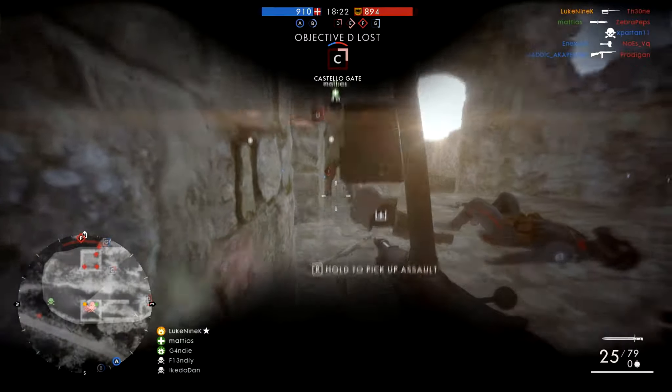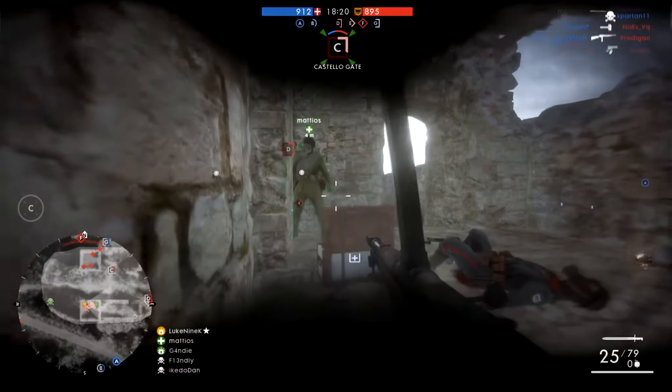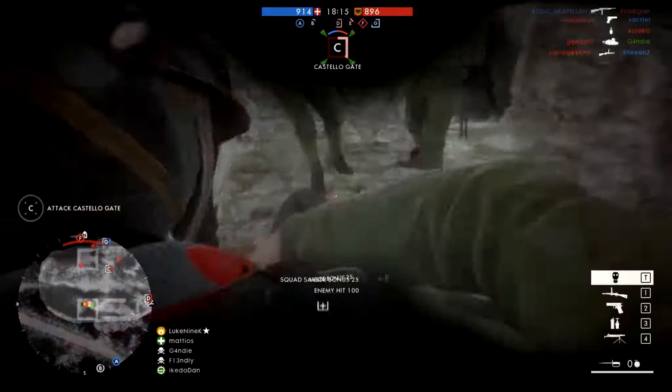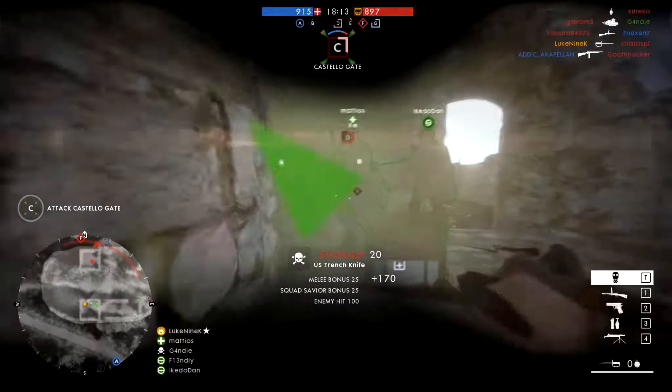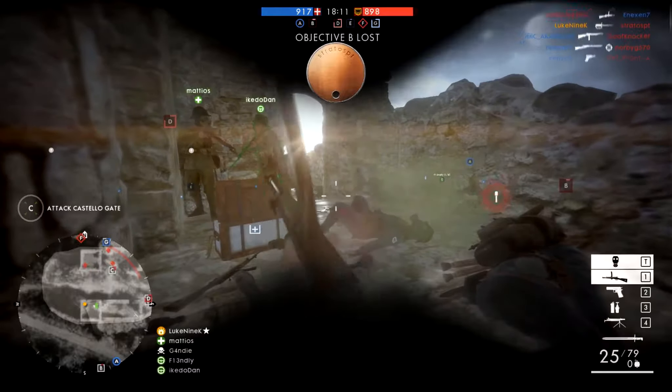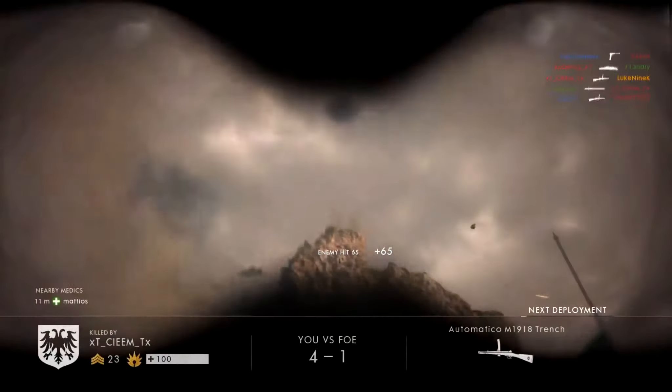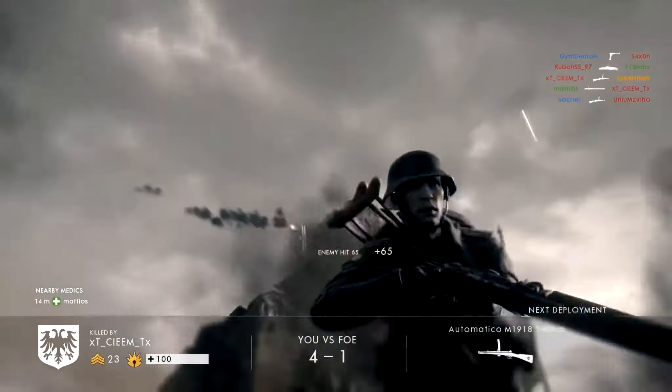We can see that there are enemies in the tower across the street from us — you can see them on the mini-map. They're just on the other side of the Charlie flag. I saw him moving across on the mini-map, that's how I was able to react so quickly. Unfortunately a grenade comes in — that's the one thing we didn't need. As soon as I ran out there, I got taken out straight away because there were quite a few enemies about.